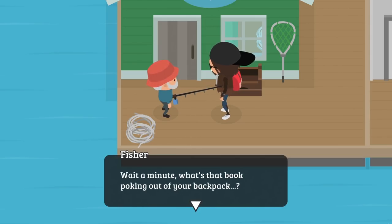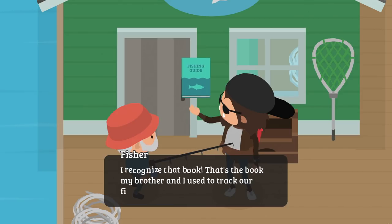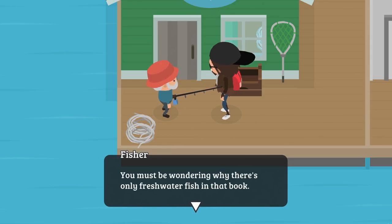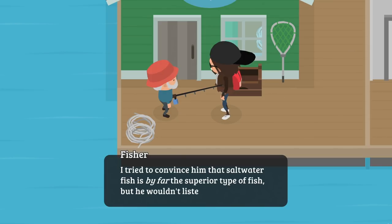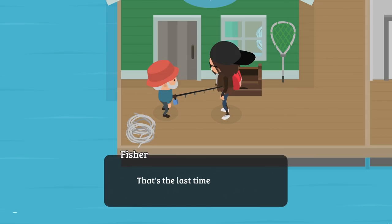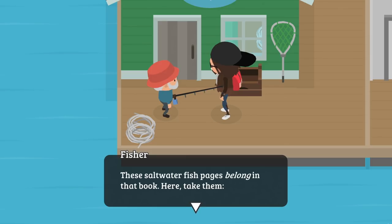He notices what's poking out of my backpack and says he recognizes that book — it's the one he and his brother used to track their fishing progress. I tell him his brother gave it to me. He says I must be wondering why there's only freshwater fish in the book. A long time ago they got in a big fight over saltwater fish vs freshwater fish. He got so mad he ripped out all the saltwater fish pages and ran away — and that was the last time he saw his brother. Now I've brought the book back to him, and he thinks it's a sign. He hands me the saltwater fish pages.